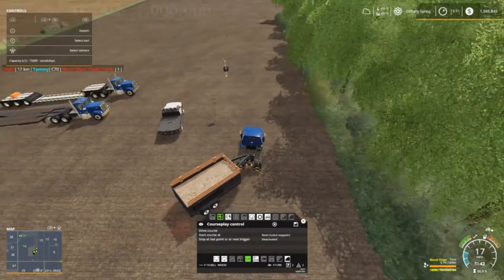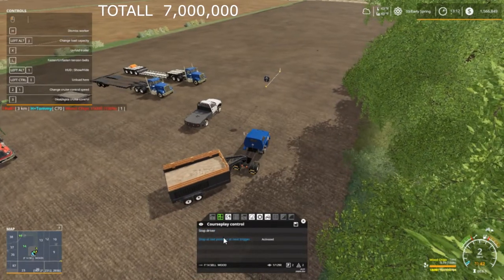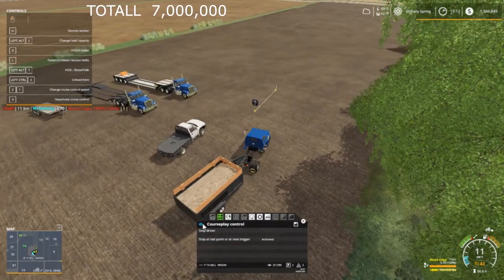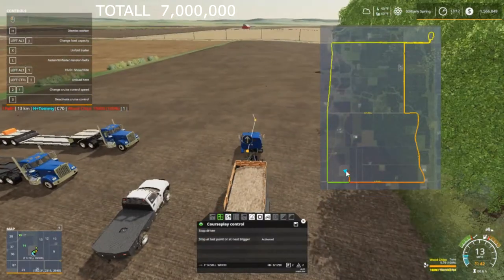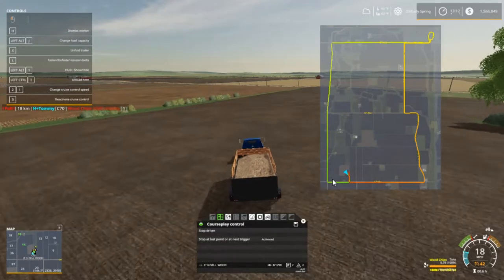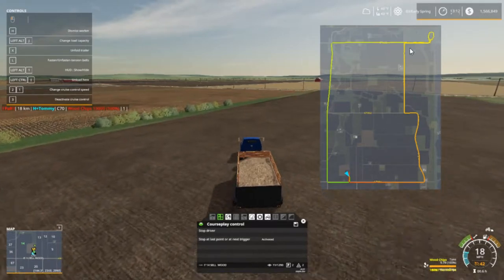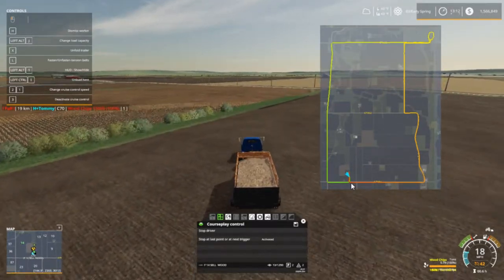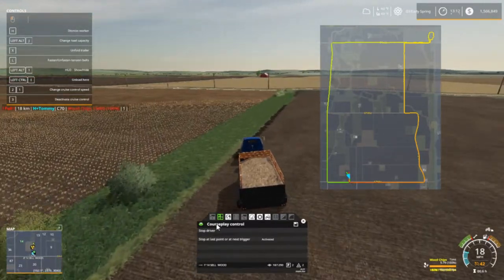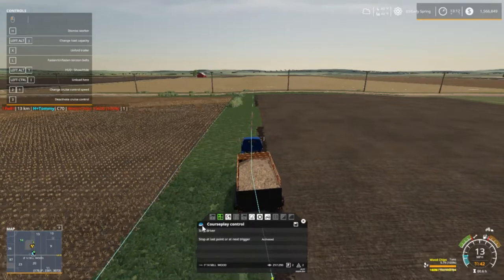That's gonna be it folks. We're gonna drive the course — I'm gonna stop at the last point to show y'all. He leaves from here, goes over to the main highway, all the way up to the top of the map, over to the sawmill, and comes back down this way. There's a reason for that — I wanted them not to cross paths. It's a new feature.